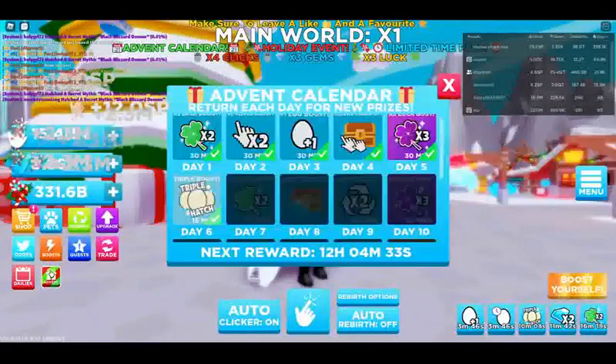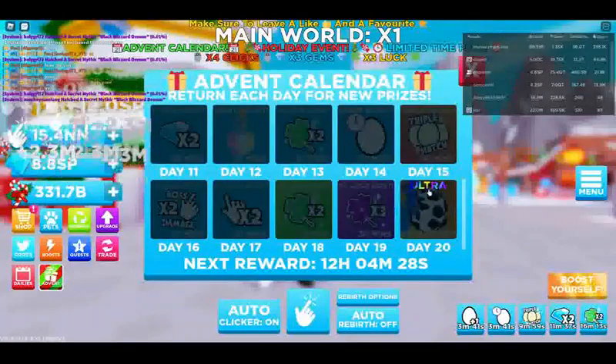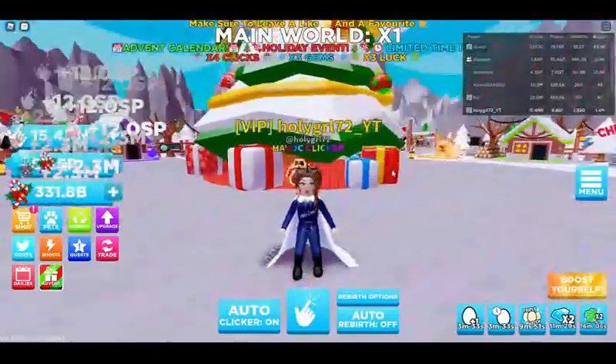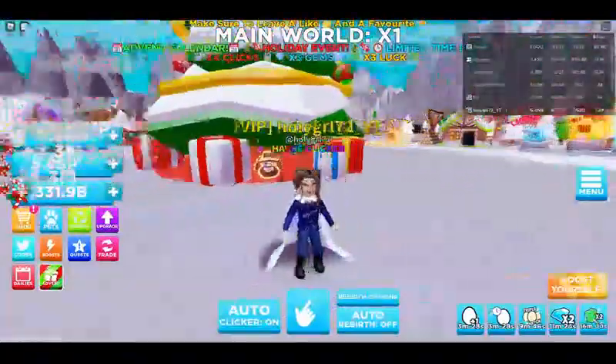At the end of the advent calendar, if you look down here — you know how usually on the daily you get a mythic or better? This is an ultra or better. So you could actually maybe hatch the best pet in that world. You never know unless you try. So let's go check out these new worlds.